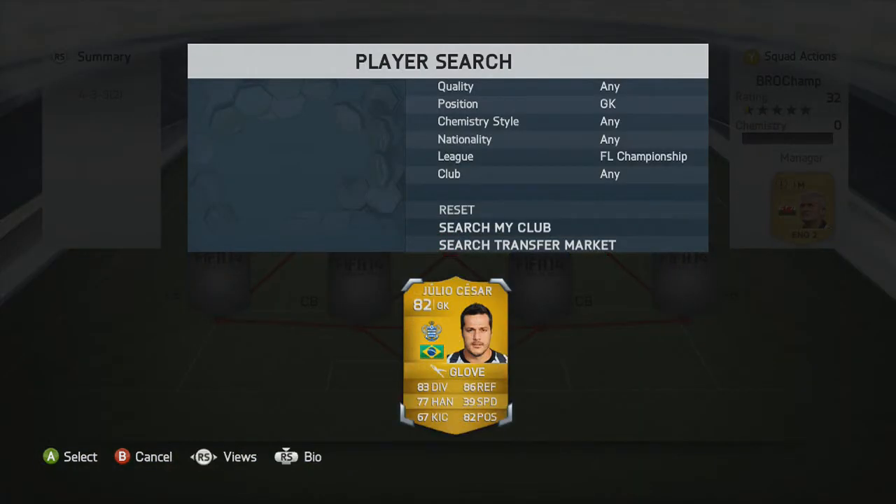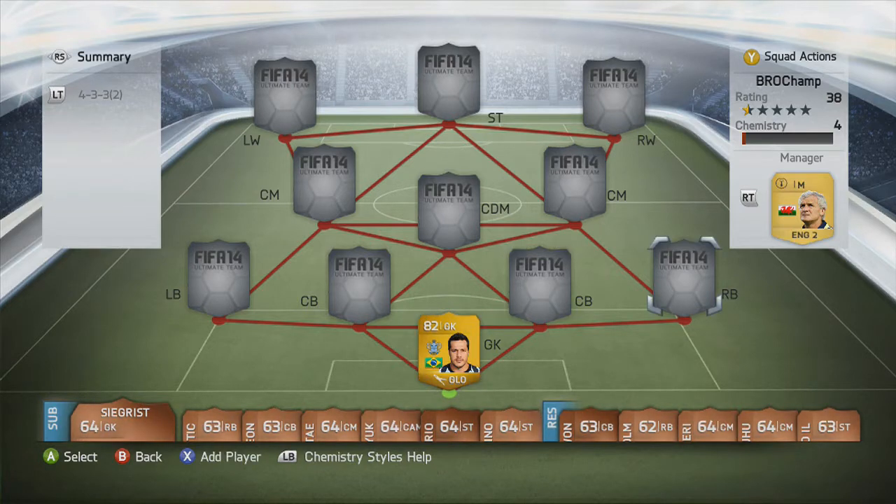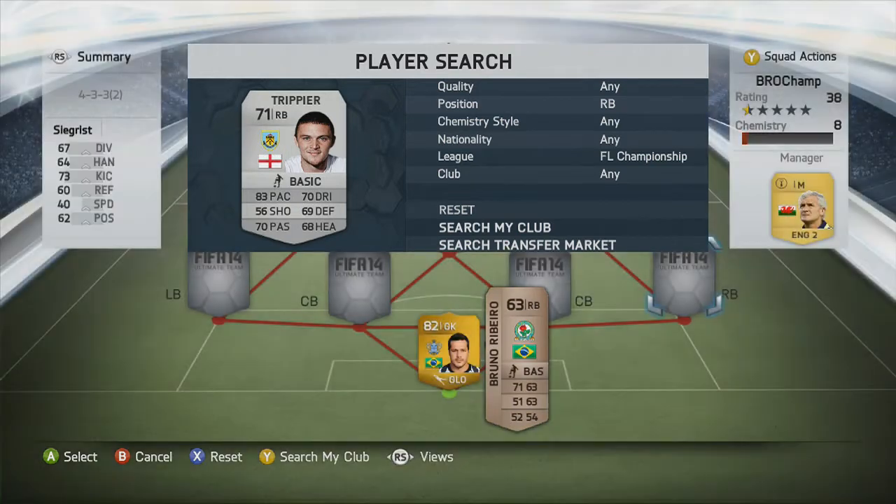Starting with the goalkeeper, we have Julio Cesar — he plays for QPR, well he did, he's now on loan to an MLS team. He is the highest rated goalkeeper in the Championship at 83, with 77 handling, 82 positioning and 86 reflexes as well. He's not the best keeper; he is actually quite short and doesn't play well for me, but just because he was the highest rated I put him there.